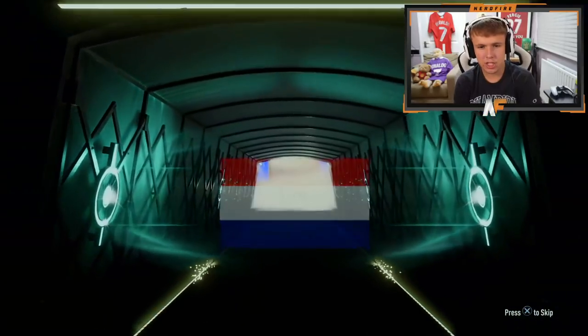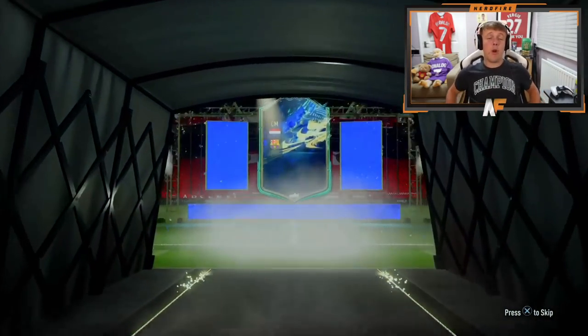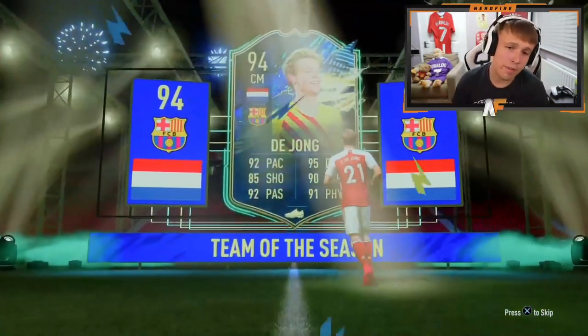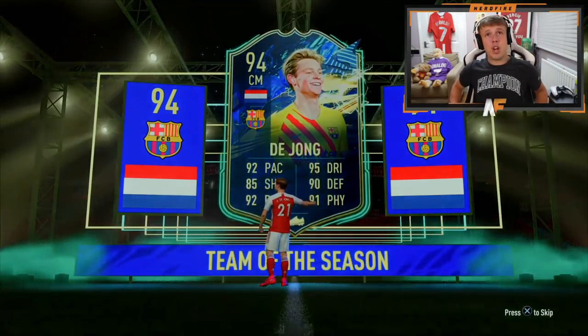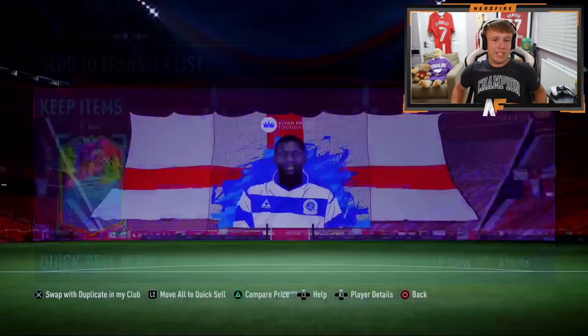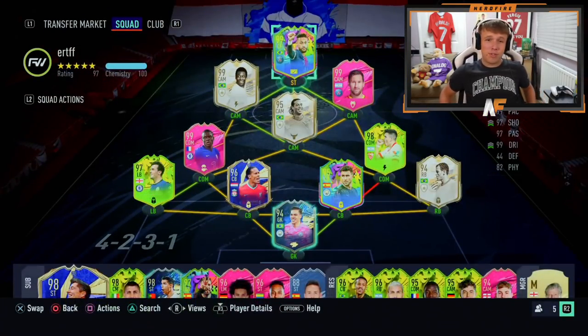What do we see here? Dutch centre mid - his highest TOTS he's got is 94. I really hope he gets a high-rated Summer Stars or Path to Glory here. We got one on black at least, which is 96. Let's see a big player - a Ronaldo or a Neymar. They're just giving Team of the Seasons in this pack. Wow. Yeah, this pack is not it. Not worth doing at all.